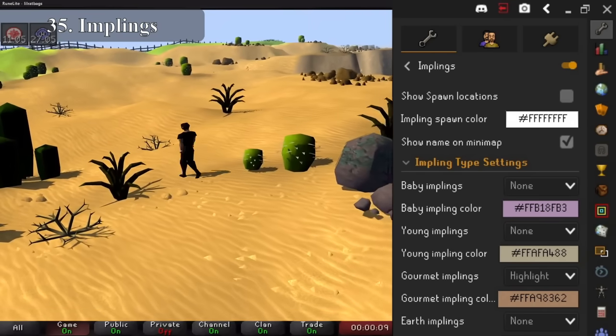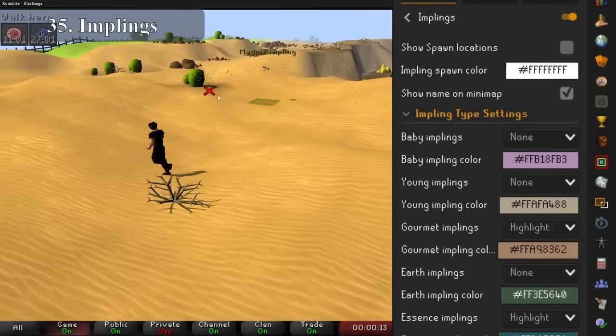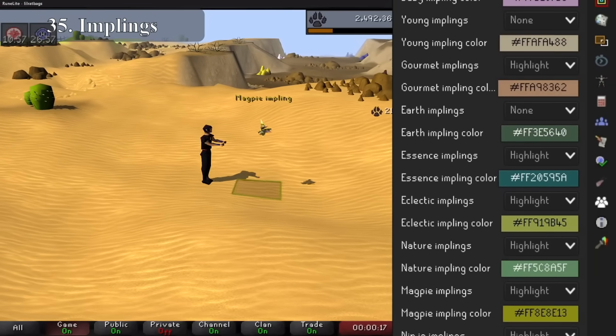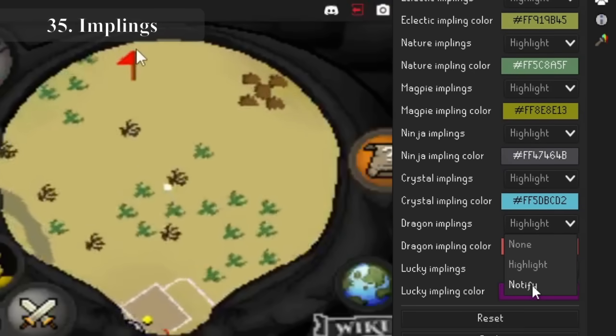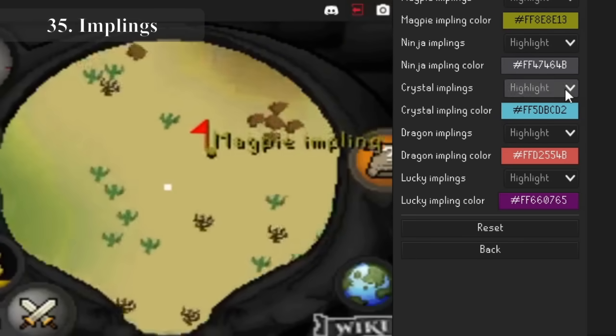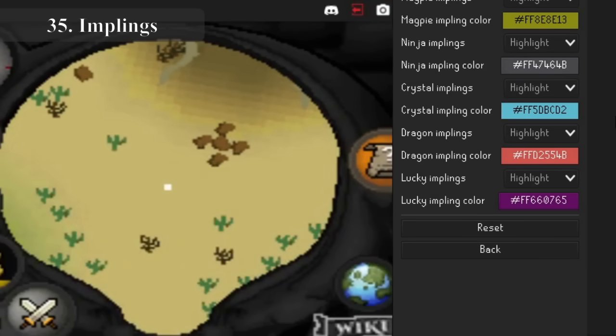At number 35 is Implings. This will allow you to see Implings as you travel around Gielinor much more easily, and you can even select which ones it does this for. Every Impling that you want to find will now have the name written above it in the game and on the minimap as well, and it can even send you notifications if you want. It's very simple but effective and will mean that you catch far more of them.